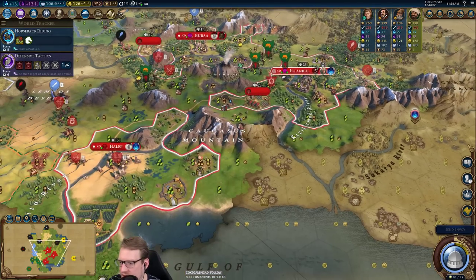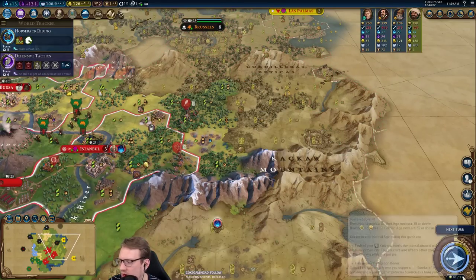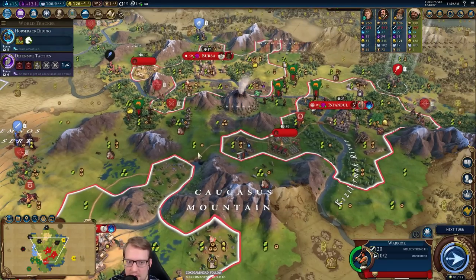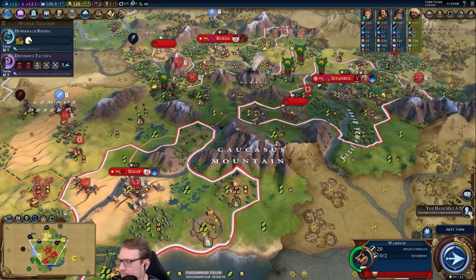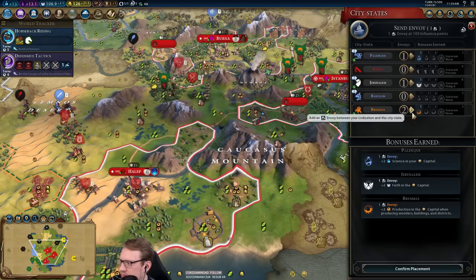We're going to get era score for these campuses — that gets us to 44. Then we need eight more. I'll get two more from Eurekas, so we just need six. If I can clear this, we'll need three. But it still looks like we're going to need about three era score somewhere. So maybe we are looking at a first suzerain — it's probably decent.